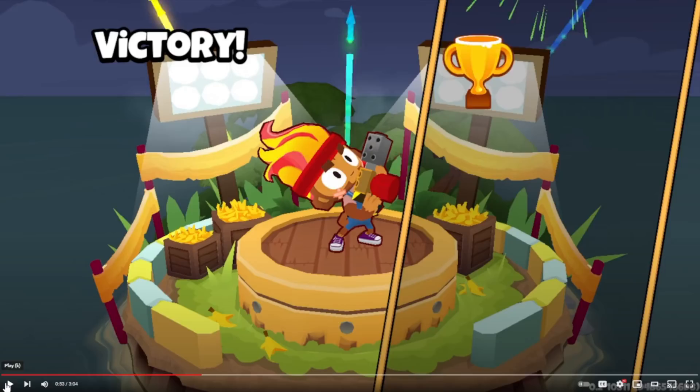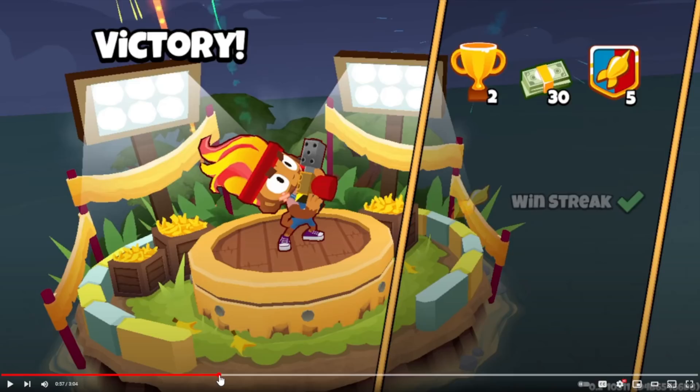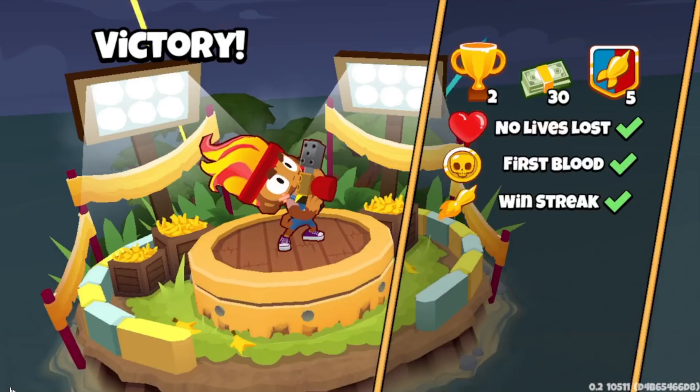Each win in a ranked game will earn you one trophy, and you'll receive an additional trophy if you're on a win streak of three games or more — so two trophies if you get a win streak of three or more. Moving up into a new arena will also award you one extra trophy, and losing a match will result in a loss of one trophy. We can kind of see exactly what you earn from the end-of-game bonuses — like if you're on a win streak, the dart badge amounts go up. You get one for No Lives Lost, and for First Blood I think you get both monkey money and the badge. And then another trophy for the win streak.